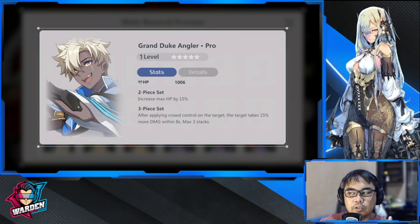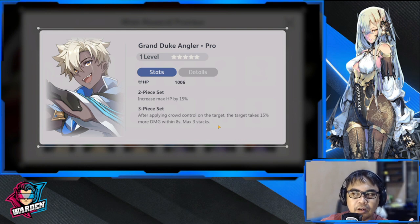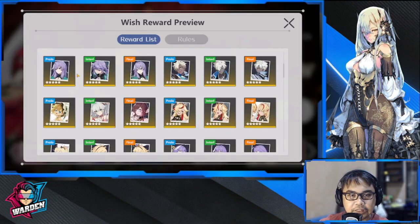Next up is Grand Duke Angular — either front or back, all heroes can use it. It's centered around crowd control. Please make sure that the hero you're equipping has crowd control, otherwise this won't be a good set for that hero.